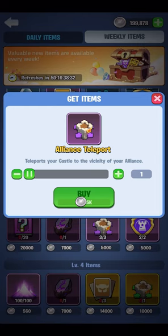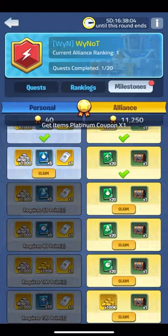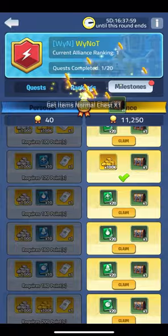Off to the alliance quests, I'll check what ones need completing. After that I'll head over to the milestones tab and claim all the rewards there. Make sure you always reset your alliance quest to gold at the start of each week to obtain the most platinum coupons and unit exp books.